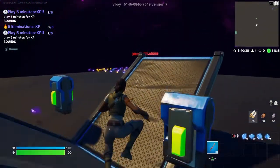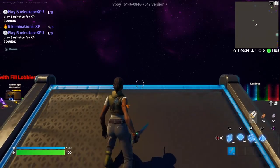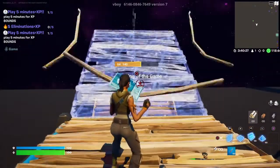The next XP button is over here, back at the ramps — but this time on this side, we are going to jump and build a floor. And then facing the king of the games, we are going to build 8 ramps.